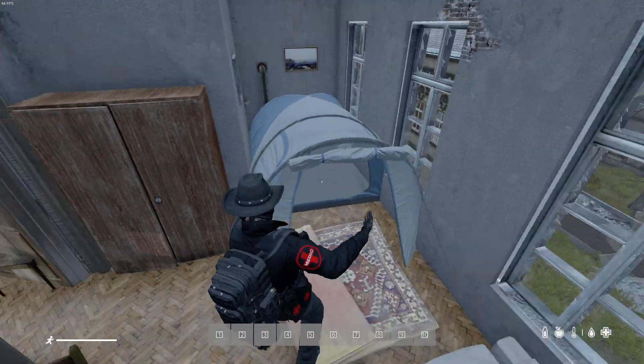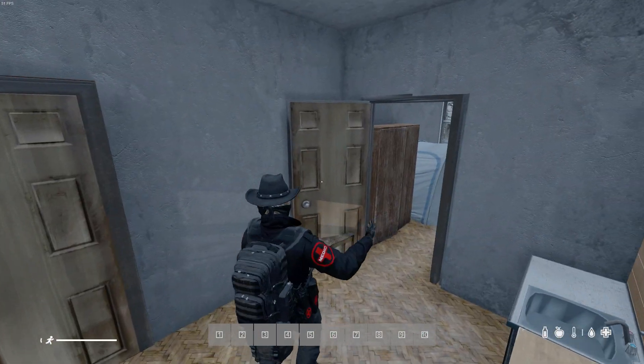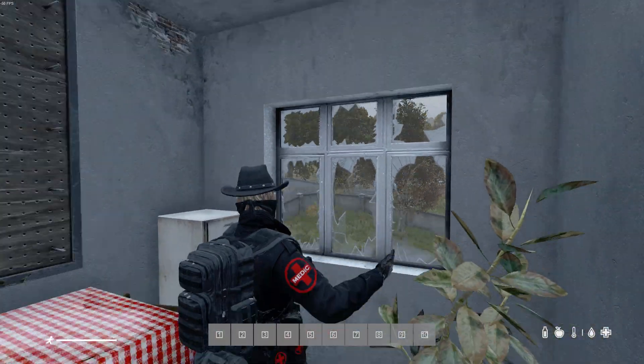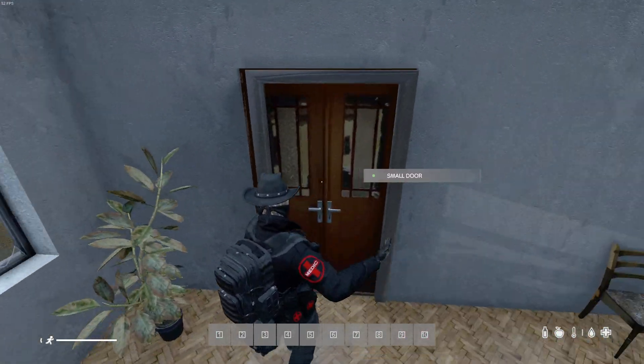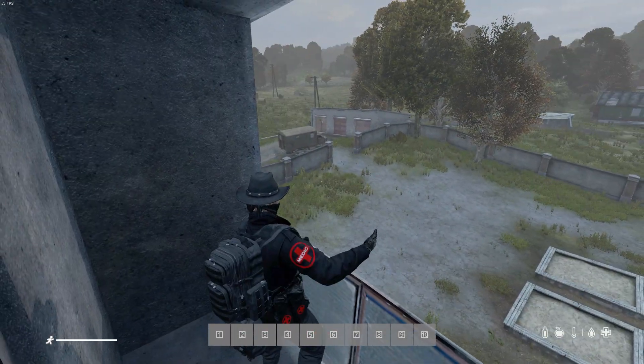So you have your tent and everything. You have four doors. No one can tower in here. You don't even need to block off the windows. You can have beautiful sunrises and stuff. No one can jump in here. It's pretty cool — you have your own balcony where you can walk out and smoke. So yeah, this is it.